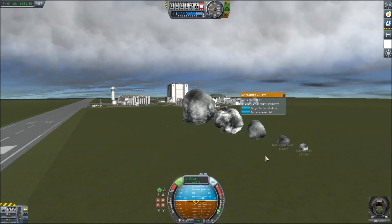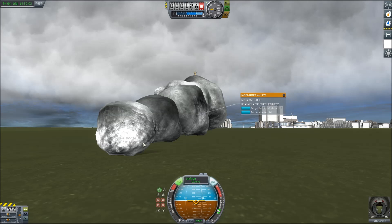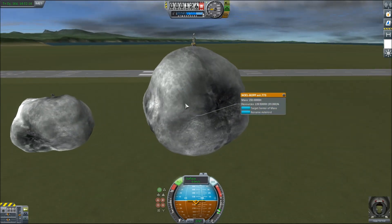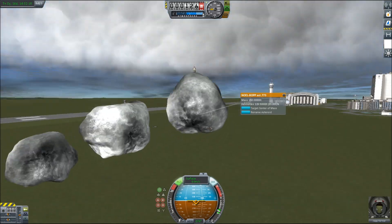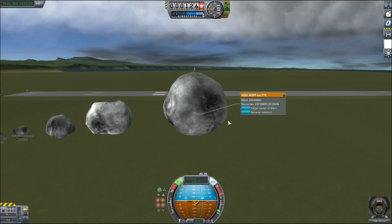They're bigger in drag, right? So the little guy here only weighs 150 tons — 150 tons would be like four or five of those gigantic orange tanks. But so does the big one. So the reason the big one slows down so well is it has the same mass as the little one, but it has like 50 million times the drag — it's got this huge surface area.